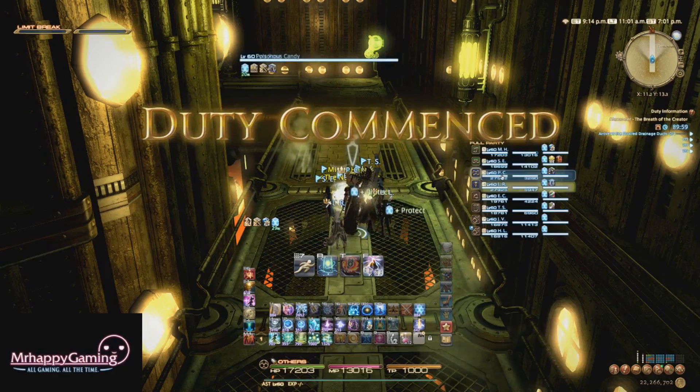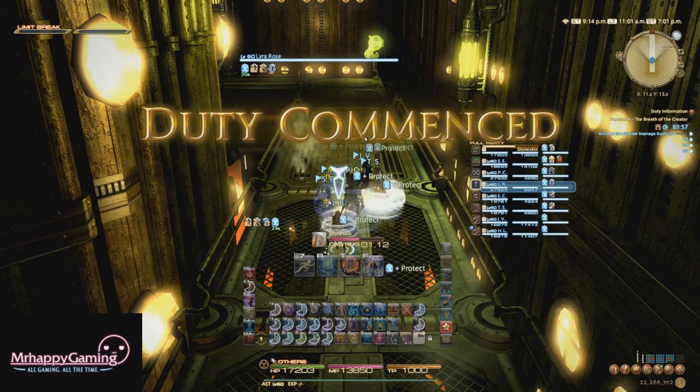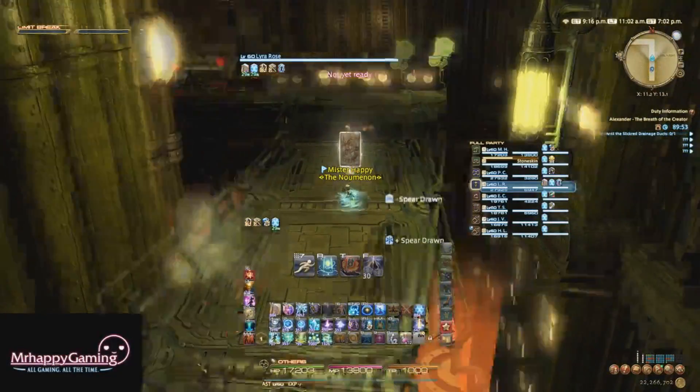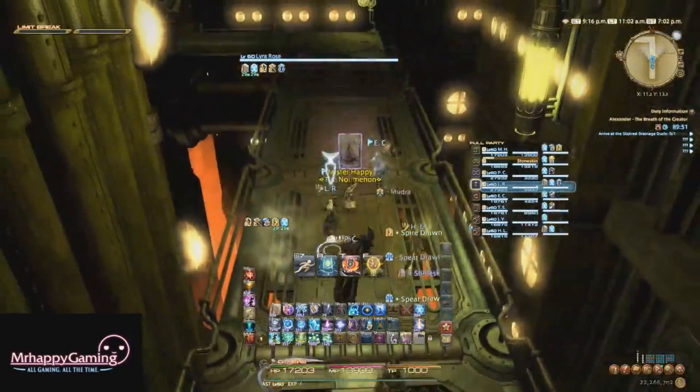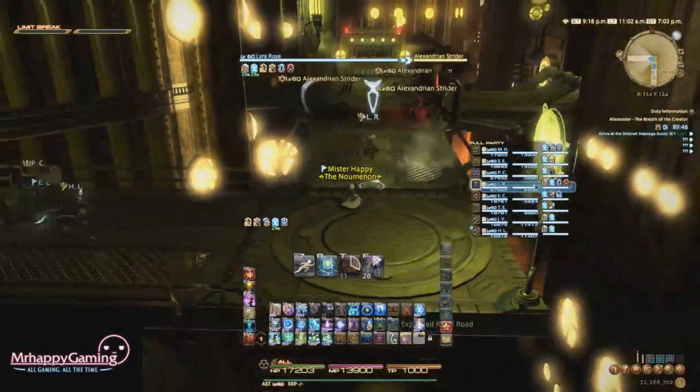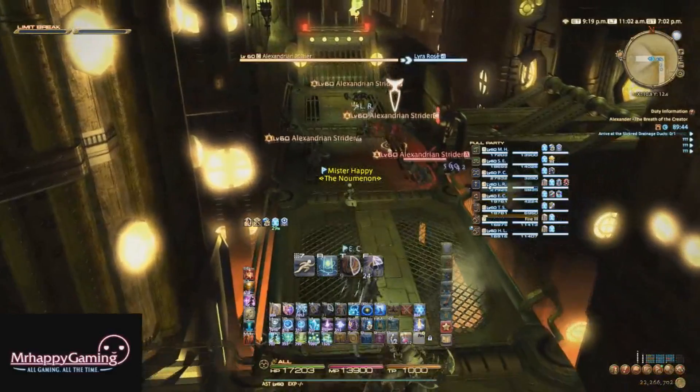Hey guys, Mr. Happy here, and welcome to my guide to Alexander: the Breath of the Creator on the Normal difficulty. This fight can be unlocked after completing the Eyes of the Creator on the Normal difficulty and unlocking it in the Hinterlands. It requires a minimum item level of 230 to enter with the Duty Finder.